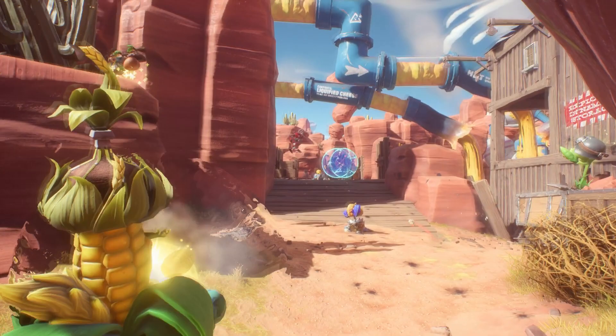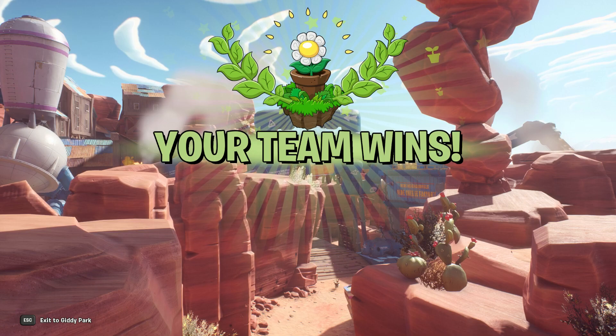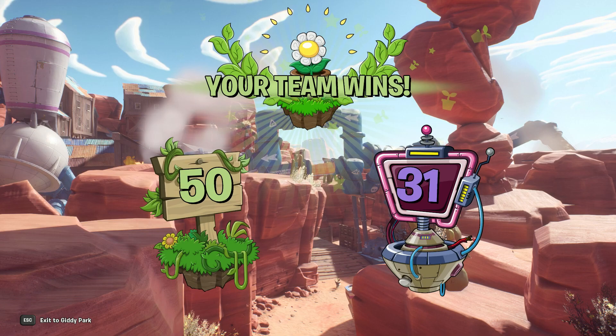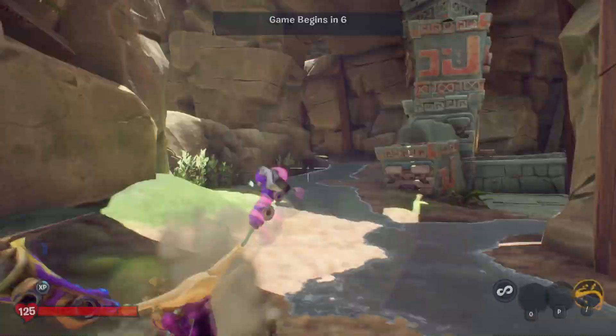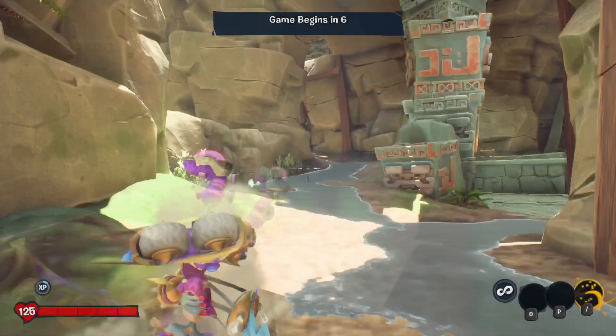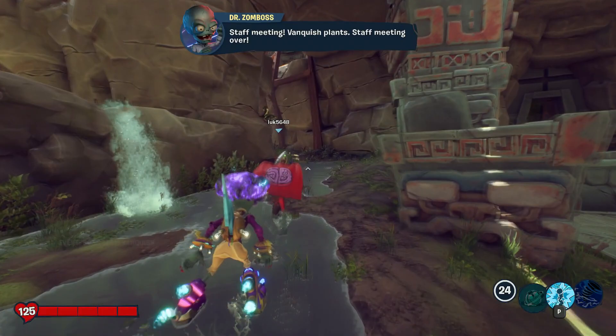Next we've got Electric Slide, which is quite tricky to play - quite difficult to get the hang of. Also there's no music here because I turned it off; with recording it affects the balance. Here we go, Electric Slide - who looks absolutely horrifying! I definitely think Electric Slide has the best sound effects in the game. The animation is just so cool - I think Electric Slide is great. In Boss Team Vanquish I wonder if we actually get points for getting rid of a boss.